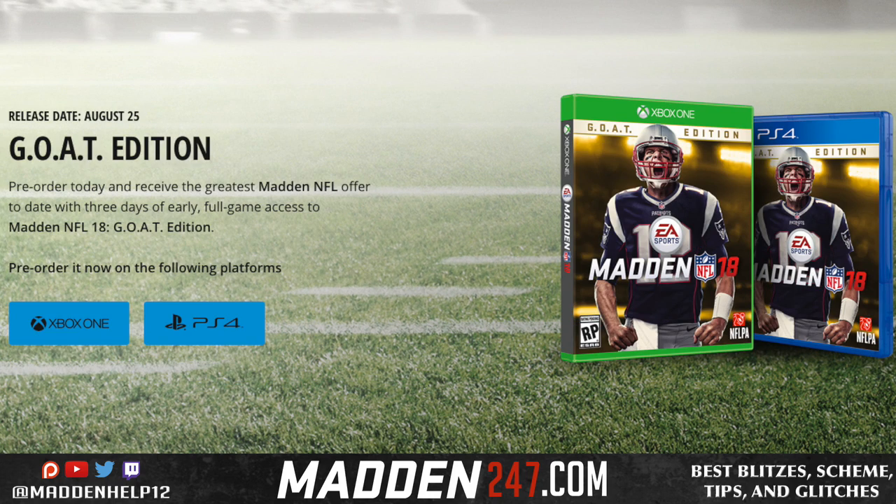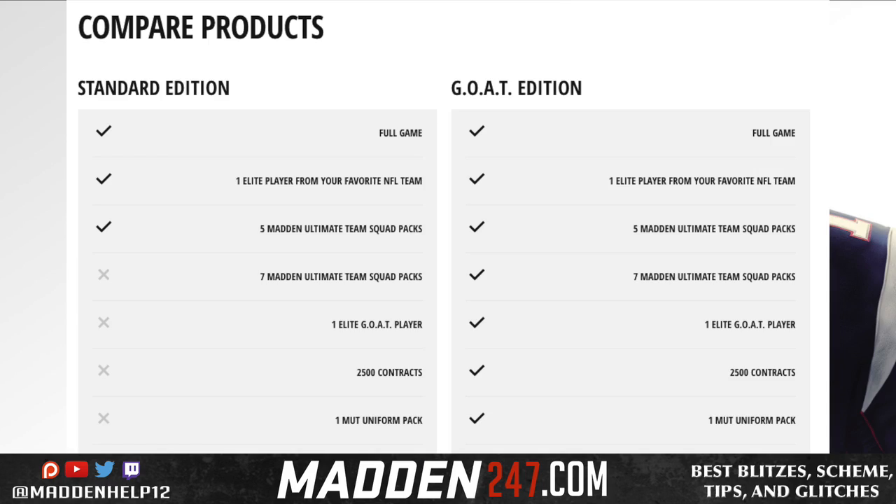The main difference between the two editions is that in the GOAT Edition you're going to get seven Madden Ultimate Squad packs, one elite GOAT player, 2,500 contracts, one MUT uniform pack, and three-day early access.